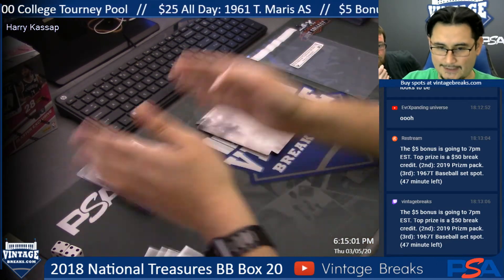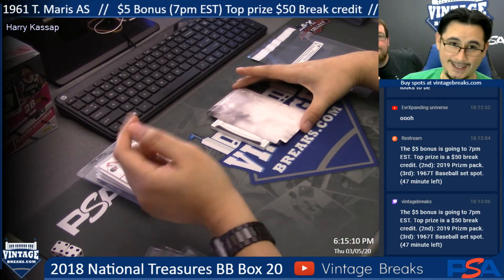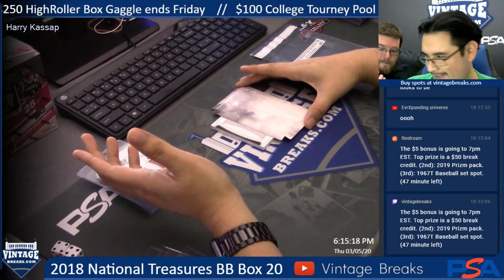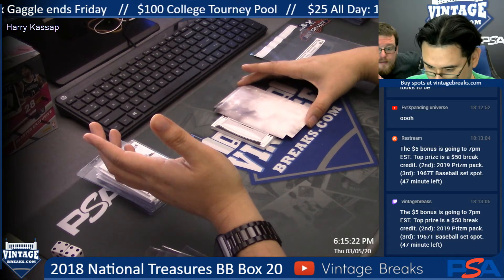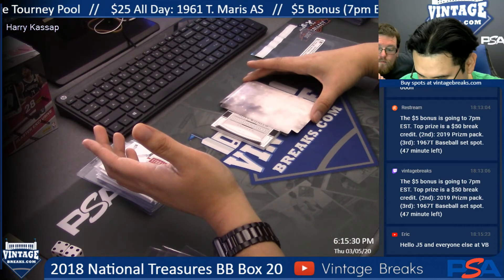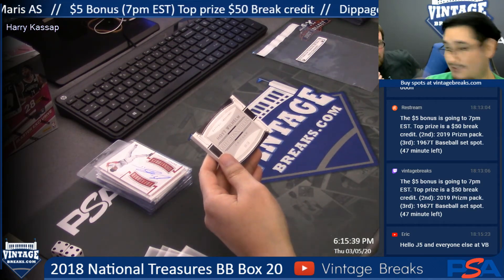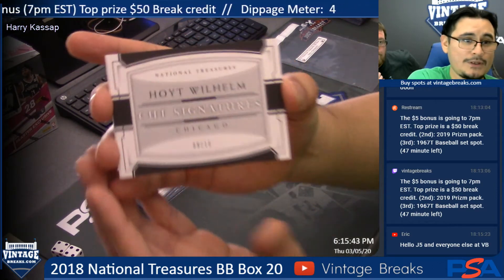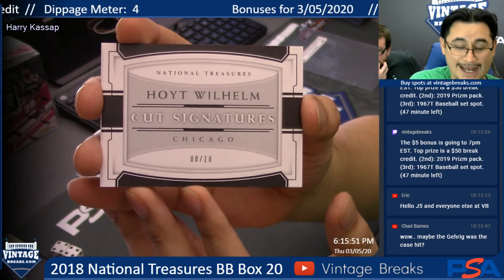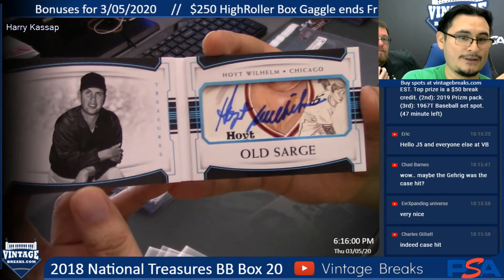Let's do this together Harry, let's see what we pull on your extra card. 8 of 10! I got a Chicago - could be Cubs or White Sox depending on the color. It's a cut signature! Hall of Famer! This is the case hit - I know that for a fact, cut signatures are almost always the case hit. 8 of 10 - Hoyt Wilhelm! Nah, this is the hit, this is the case hit because it is a cut signature.